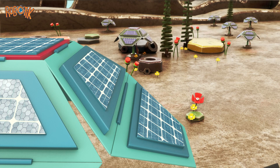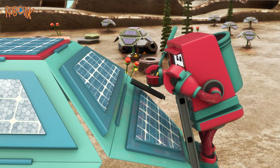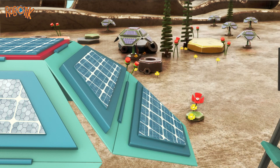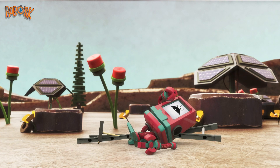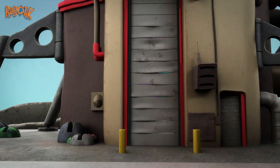A red robot climbs a ladder. It's time to clean the solar panels. Whoa! Careful! He falls backward. His head is flying and he lands flat on his back. Poor Ruffbot. He'll need help. To the robotic lab!